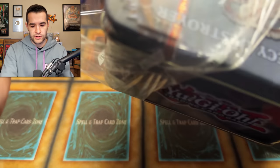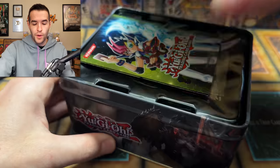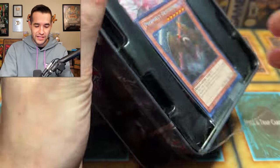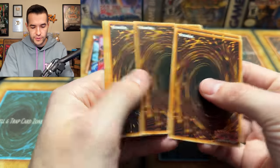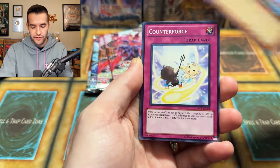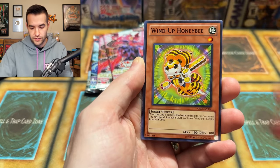Will we be able to pull the Prophecy Destroyer? I think we will, and that may be because he has a promo in this tin. We pulled him — whoa! All right, we have our same five packs here. Order of Chaos, let's see what you can do. One, two, three. Can you bless us with Number C41? Galaxy Wave, Windup on a beat.